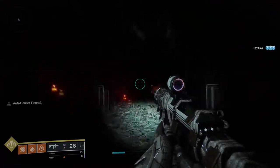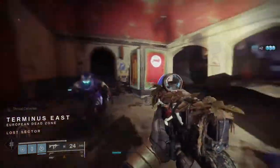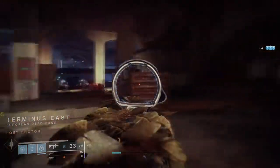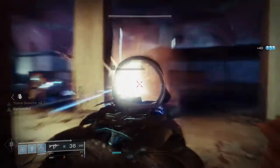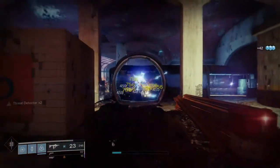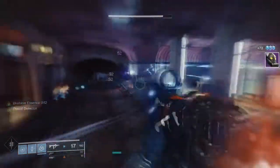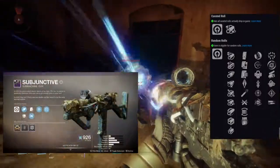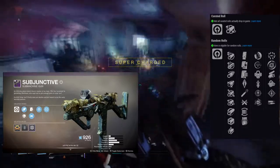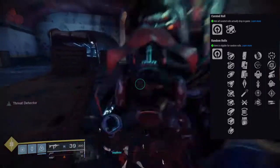The Subjunctive is probably one of my favorite SMGs this season, and probably since Recluse to be honest. If only we could get a skin that removed the foliage — that really kills it for me. I've tried every shader, the moss doesn't change color, it just doesn't look good at all. But where it shines is it's a fun gun to use. It's a Lightweight Frame so it makes you faster. I have Surrounded and Threat Detector on this roll with Ricochet Rounds and Corkscrew Rifling.